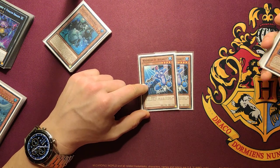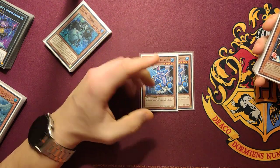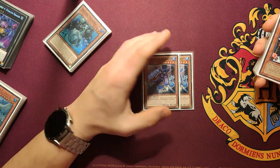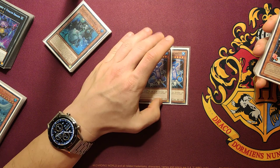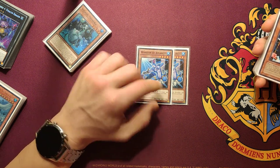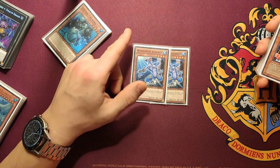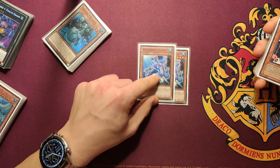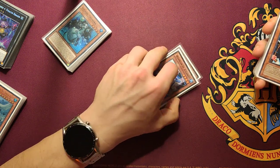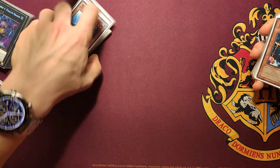Now, two Warrior of Atlantis. Many people play one, two, or three — I've seen many deck profiles of this deck. I like it at two for game one, and in game two and three you might need to side one of them out. Basically it's like a Terraforming — it searches your Legendary Ocean and also baits a lot of negates. That's why I play two.